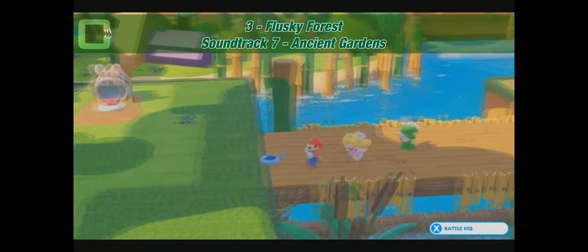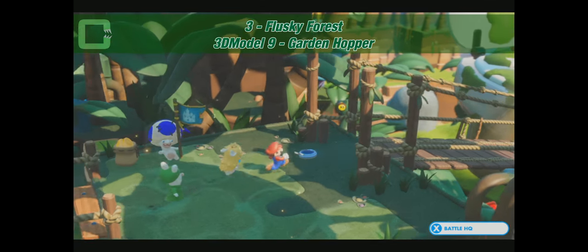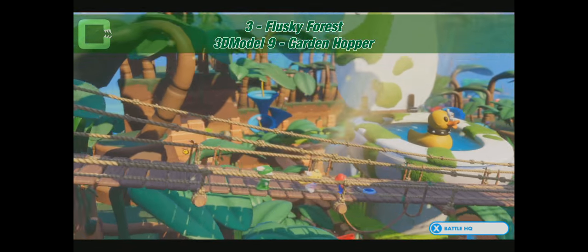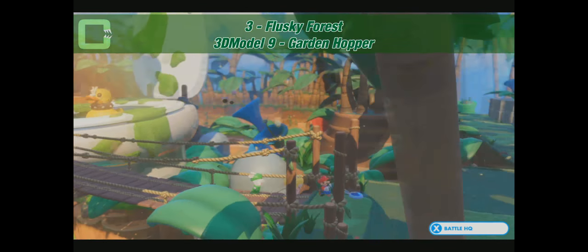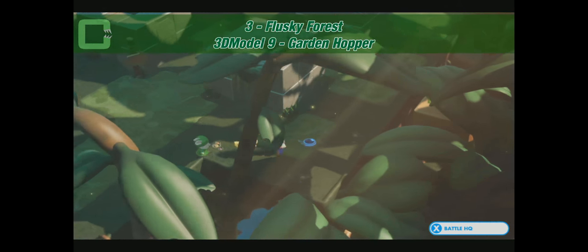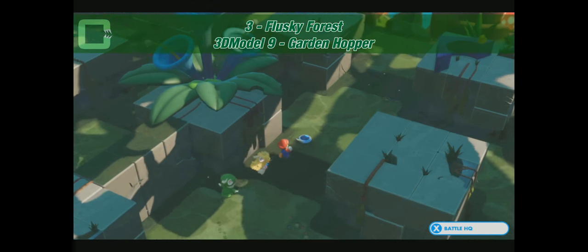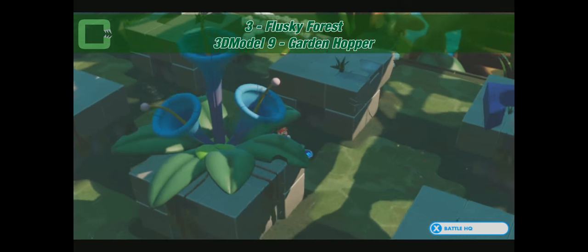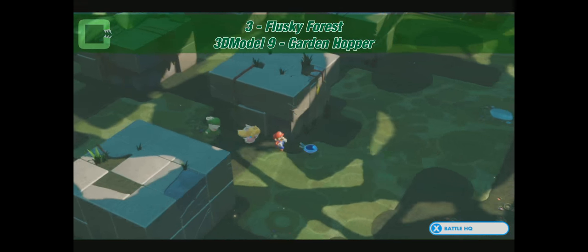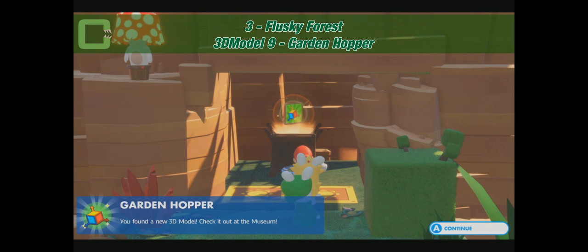We go back and take the cannon — otherwise it's a bit too confusing. This is really cool — there's a huge toilet with a rabbit inside! Here we are at the stone labyrinth. In the stone labyrinth, you have to find the yellow button, push it, and it'll open a yellow wall. Behind it is a chest: 3D model number 9, Garden Hopper.